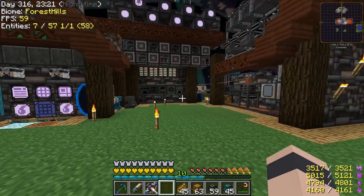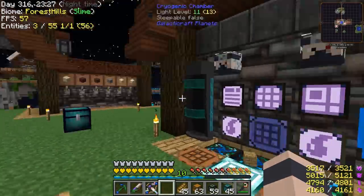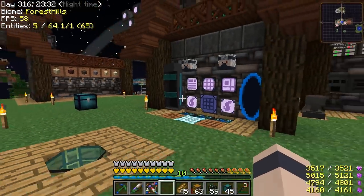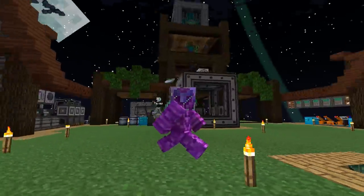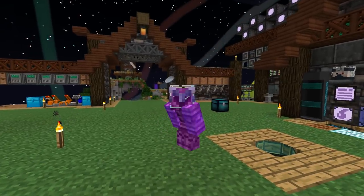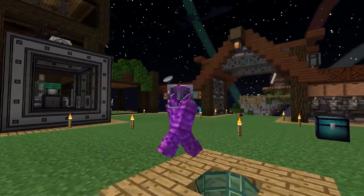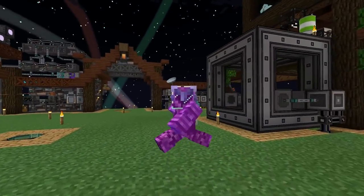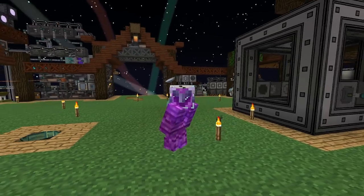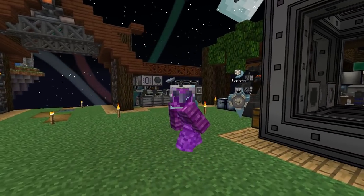Do you guys know any other tricks for summoning the ender dragon? We're going to need quite a few hearts. I've seen people use RF Tools to spawn the dragon in with a dimension, which might be something to look into, or maybe there's a way with spawners. We need lots of dragons for pumping out nether stars in our farm. Anyways, I think we're out of time for today's episode - hopefully you enjoyed it, thank you for watching, and until next time take care, have a good day, bye!